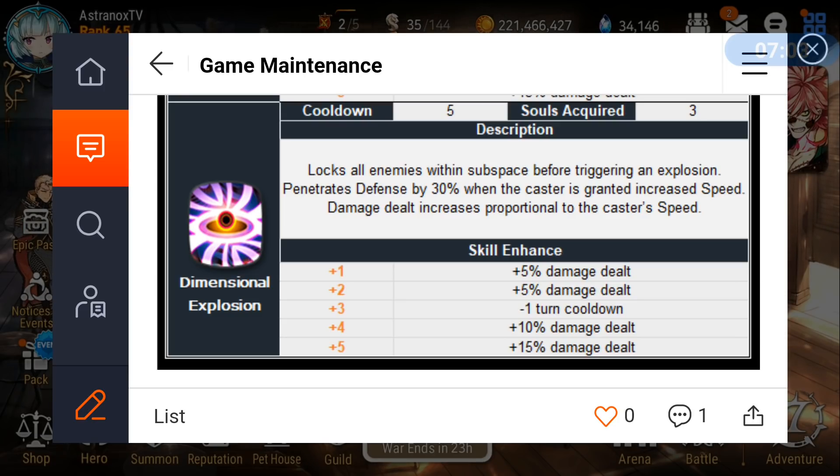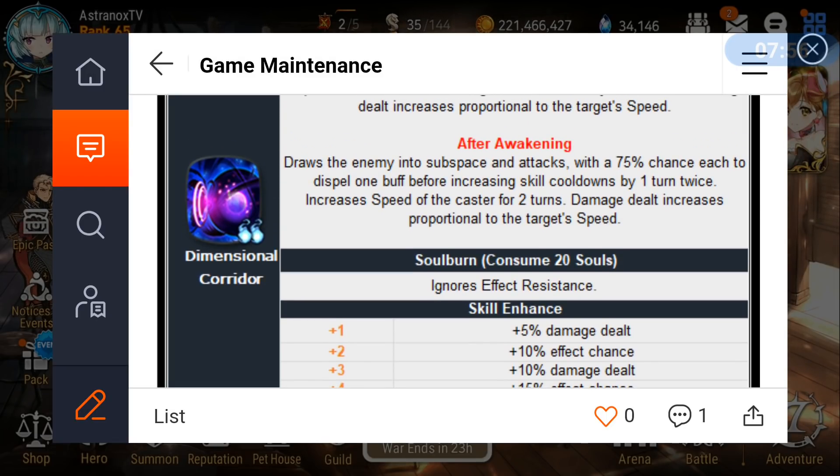I will be pulling on my account number three on the Europe server and will be showcasing him in PvE and PvP. If you're on the fence, check out my showcases. He's not limited, so in most cases you should be saving your Covenant Bookmarks. But if you're missing options to deal with Bazaar, maybe you want to throw your best speed gear on him to outspeed Bazaar and use skill 2 with the ignore effect resistance soul burn.